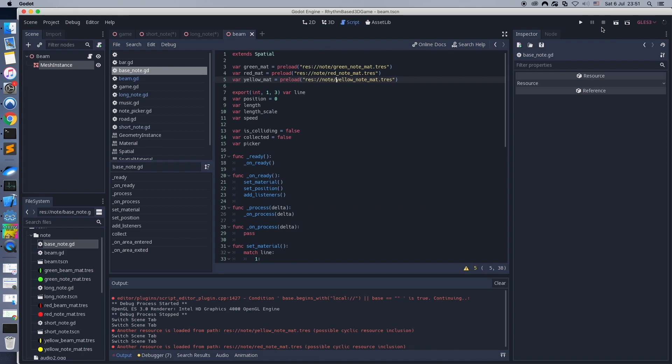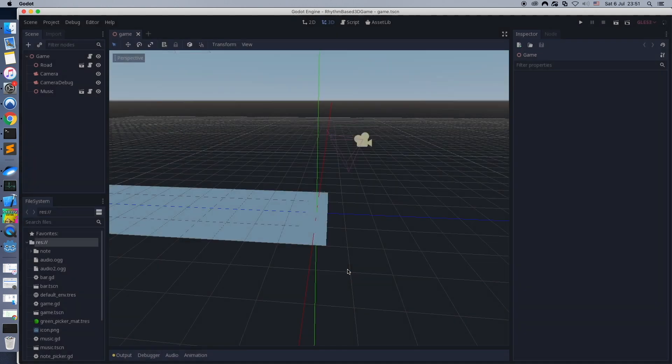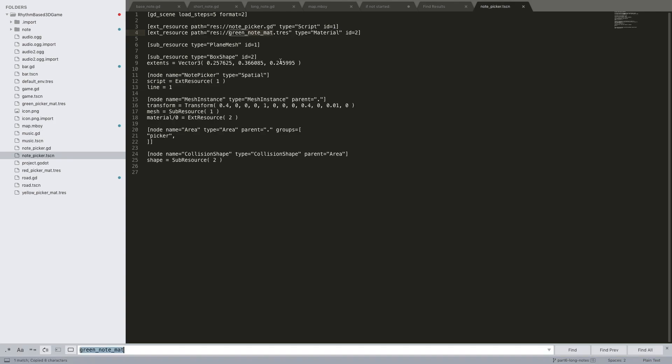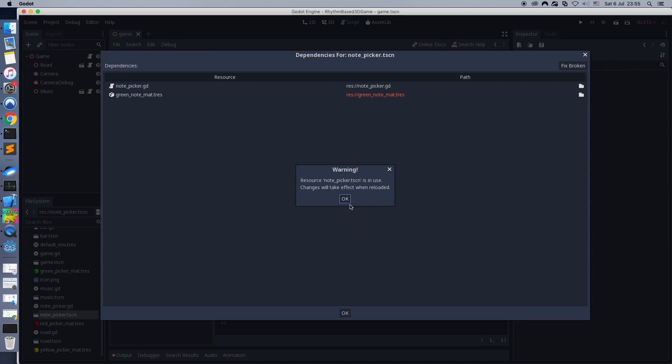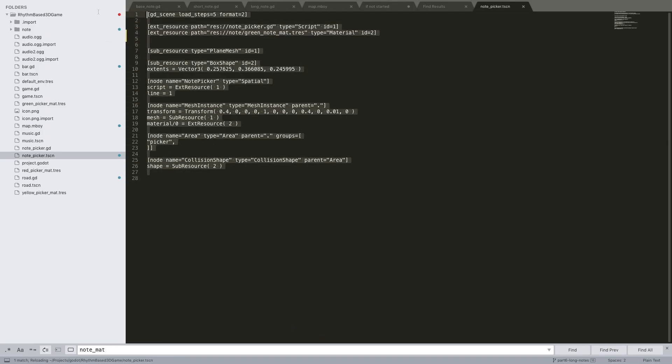Let's test it. The game doesn't work. Let's restart Go.engine. We have a broken dependency here. Go keeps all scenes in a text-based file so we can easily open the scene file and look into it. The picker scene still uses the note material which has the wrong path. Open the picker scene in Go and choose fix dependencies. Press the fix broken button. Now as you can see, the path is fixed.